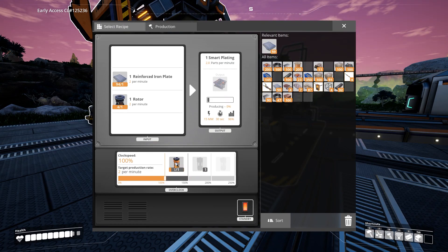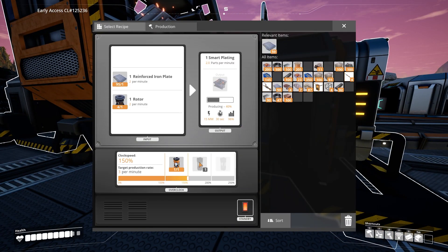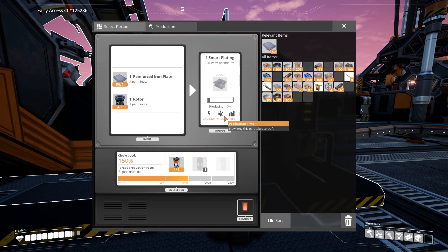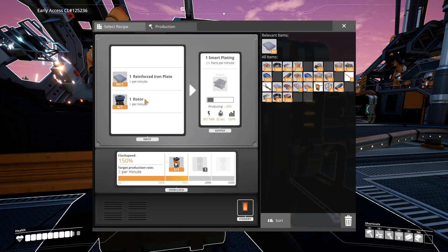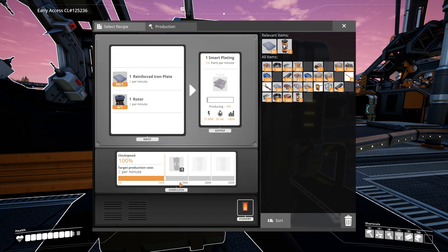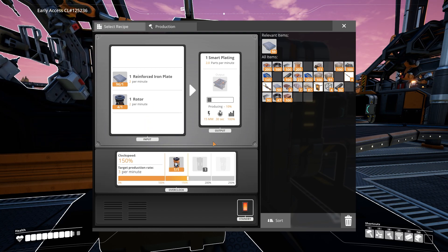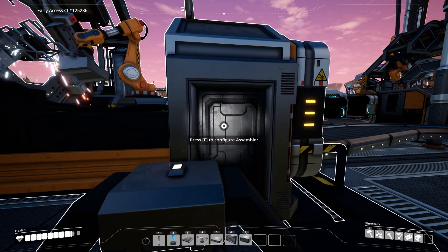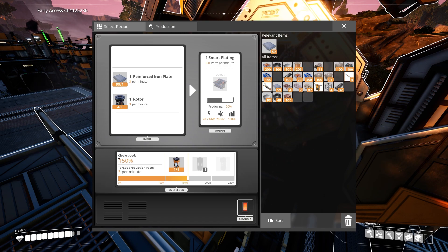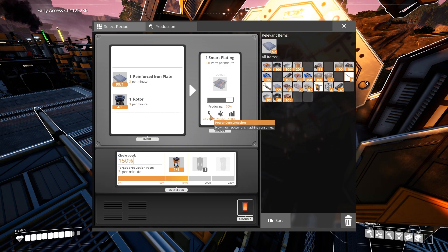Ah, here we go. We could pop a power shard in there and clock up to a target production rate of three per minute. It still says two plates per minute that it needs. Does it bump up the power rating? That's kind of awesome that you can do that. It doesn't seem to use more power, weirdly enough. Oh, it has bumped up the rotors — see, it updated now. Does it update the power usage as well? It was 15 megawatts. Oh, it has bumped up by quite a lot — nearly by double. 28 megawatts! We're at 150% clock speed but with nearly doubled power consumption.